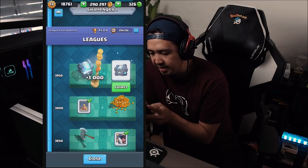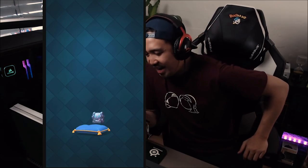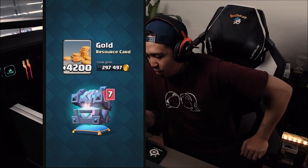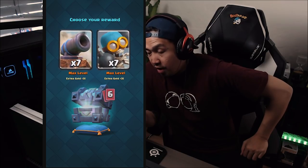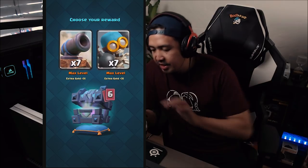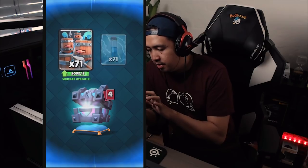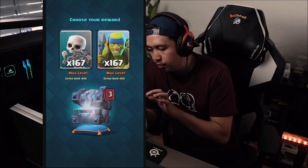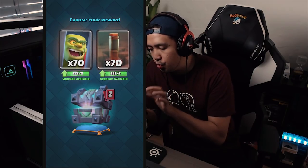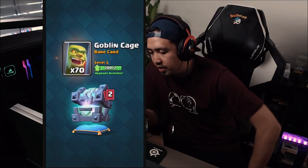We're getting a legendary, that's for sure. Royal chest — not a golden chest. Let's choose — let's take that one. Royal recruits, thank you so much. Doesn't really matter what I'm taking here. Goblin cage or the earthquake? We're choosing the goblin cage.